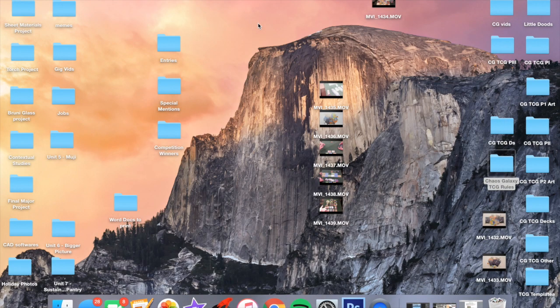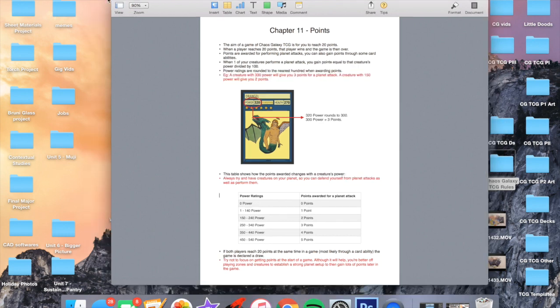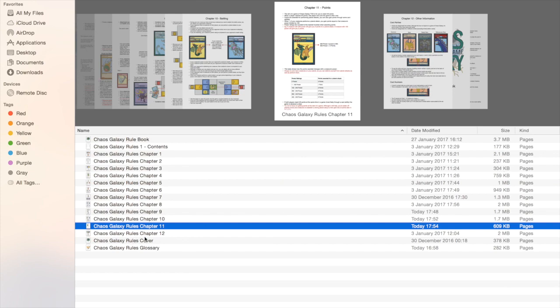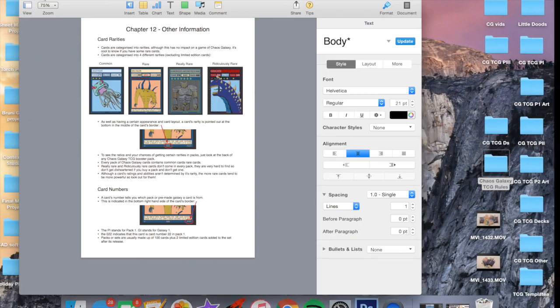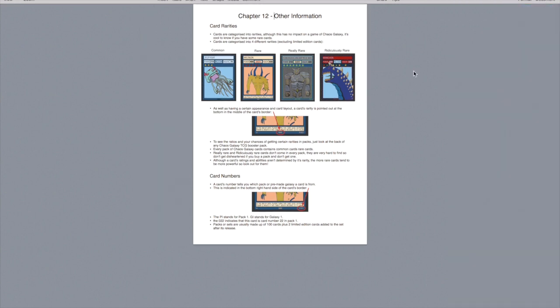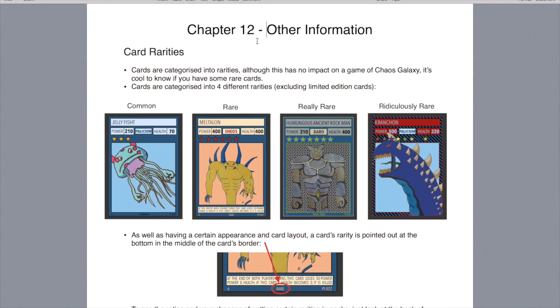That is pretty much how you play a game of Chaos Galaxy. If there are any questions, message me down below. There'll be links to timeframes in this video for when I mention different things, so if you just want a quick ruling you can go to a reference for that. Also on the Wikipedia page, I'll try and put up the actual rulebook so you can just have a read of it if you want.